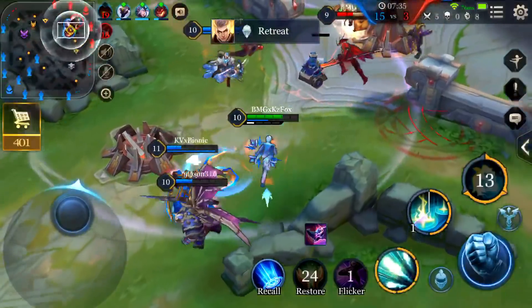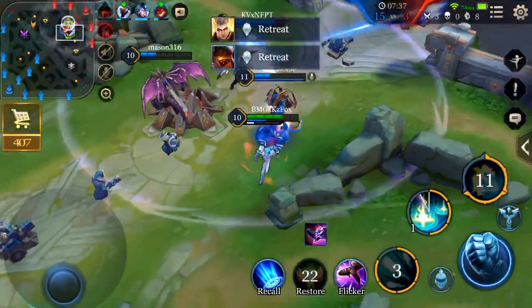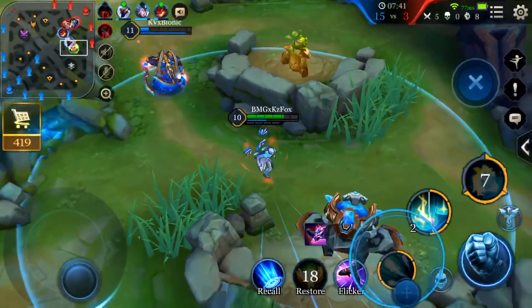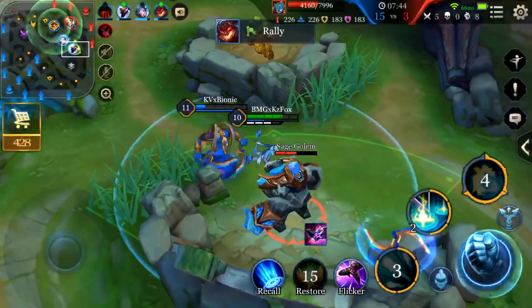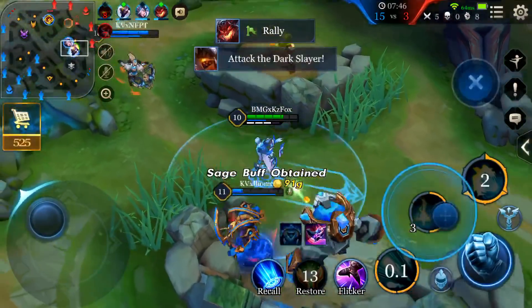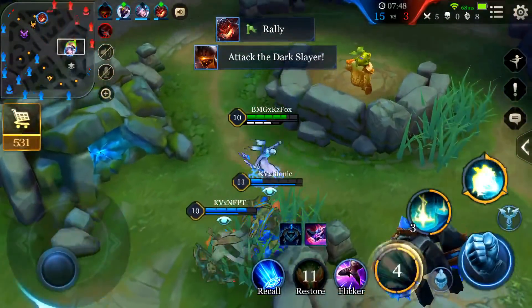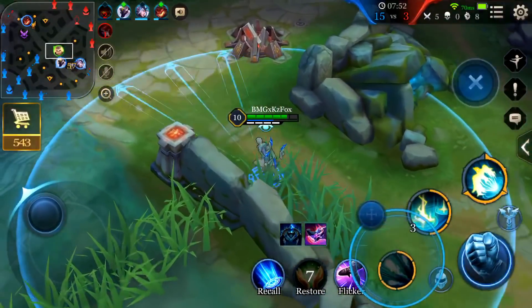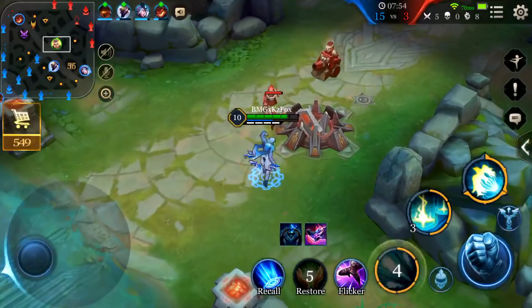Blue spawned so my team decided to give that blue to me, and that was a pretty wise choice. We're going to go back to mid and try to clear the mid wave. Every time I try to clear the wave, I try to have the full stack. If I have two stacks, I just wait to kill the cannon minion with my first skill and then I can get three stacks with my first skill.